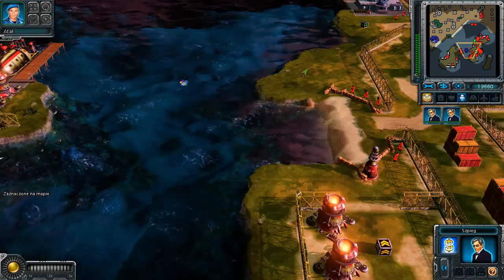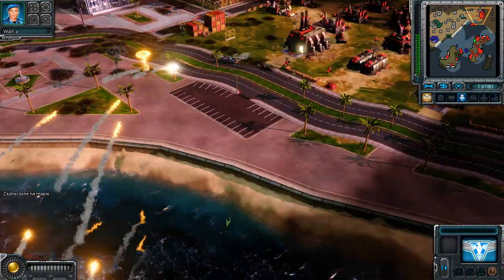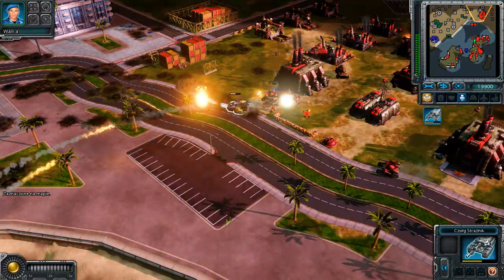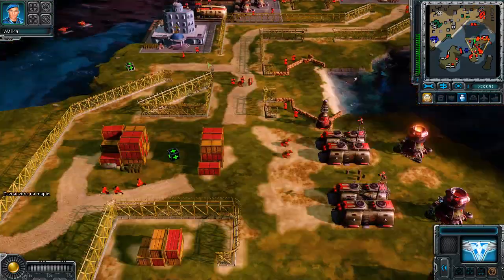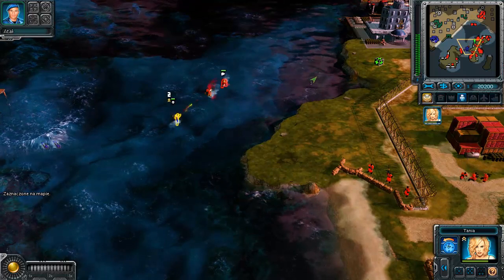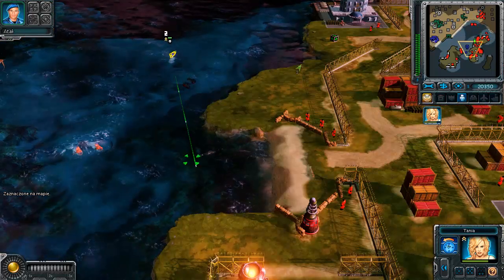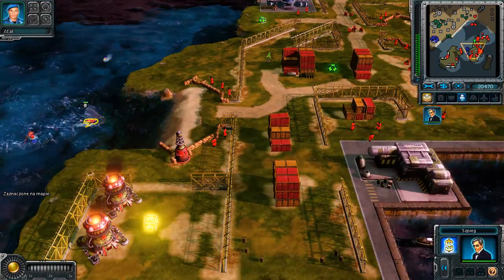Enemy units detected. Indeed. Our ally is under attack. Tanya here, ready to go. Making way. I'm on it. ASAP. Quickly now, before I'm spotted. I'll have a look around.